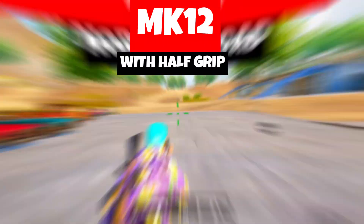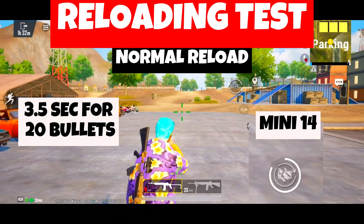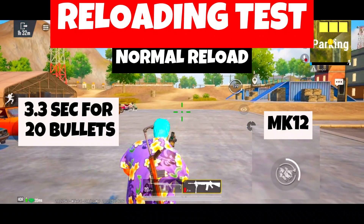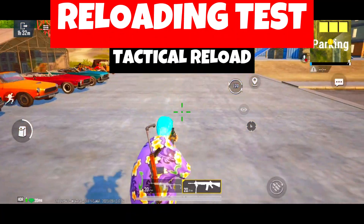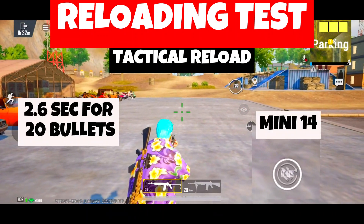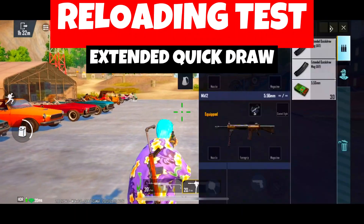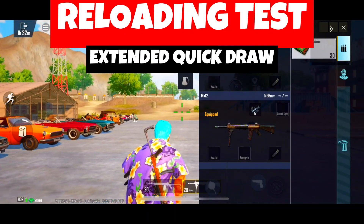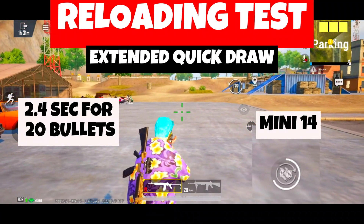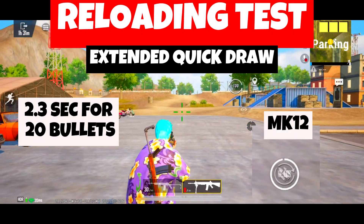Now the Reloading Test. The Mini-14 takes 3.5 seconds and the MK-12 takes 3.3 seconds for a full reload. For a tactical reload (magazine not empty), the Mini-14 is 2.6 seconds and the MK-12 is 2.9 seconds. With an extended quickdraw mag, the Mini-14 is 2.4 seconds and the MK-12 is 2.3 seconds. Overall, the reload speed is almost the same.